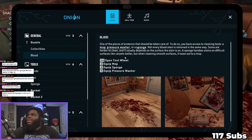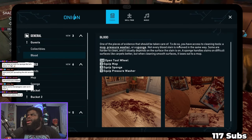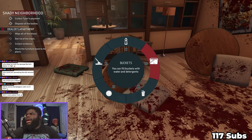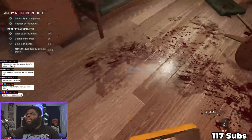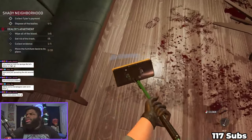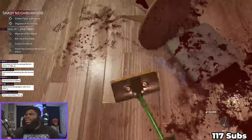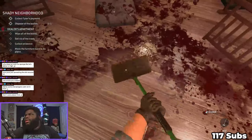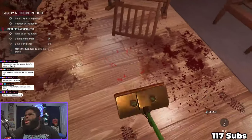'One of the pieces of evidence should be taken care of - to do so you have to access the cleaning tools: a mop, pressure washer, or a sponge. Not every blood stain is removed the same way - it usually depends on the surface stain.' I can hit Tab to access what I need. I need the mop. This is disgusting - my god, what did this guy do in here?